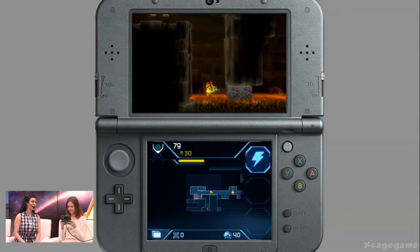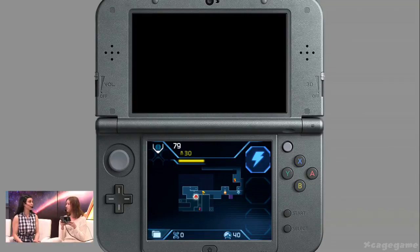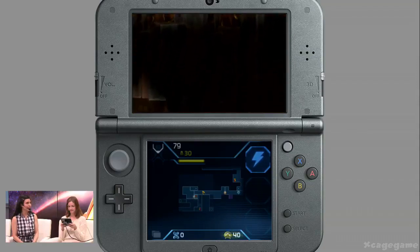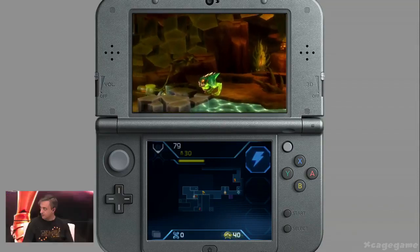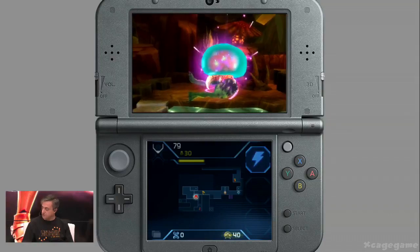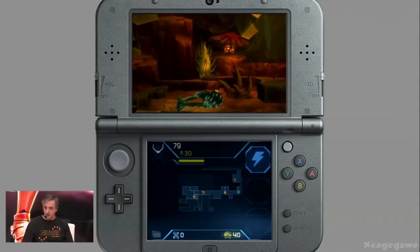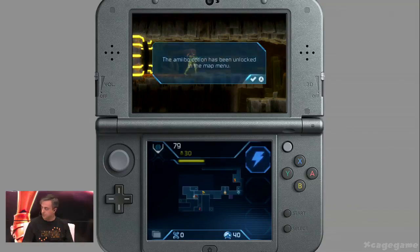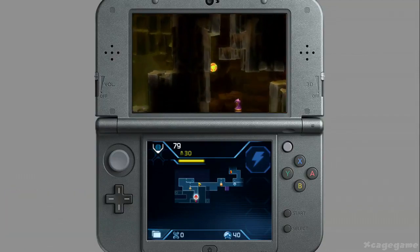Throughout her long career, Samus has had a lot of unique abilities at her disposal, and as we've seen already, this game adds even more. Jose, perhaps you could tell us about the process you went through of adding new abilities like the melee counter or the Aeon abilities. From the beginning, Sakamoto-san wanted Mercury's team to challenge ourselves to bring new ideas to the series. We were given freedom to prototype a lot of different ideas and mechanics and see which ones would better fit within the Metroid universe. Once these ideas were discovered, it was just a matter of iterating and polishing the design. They really add a lot to the experience.